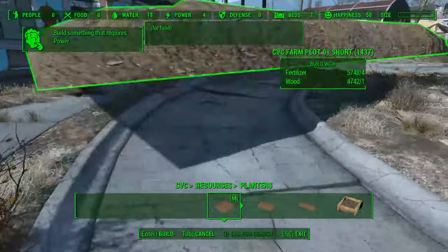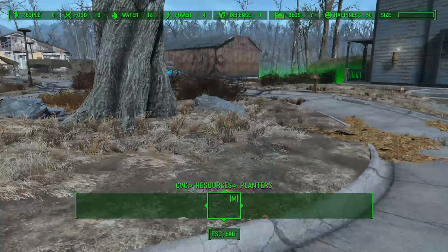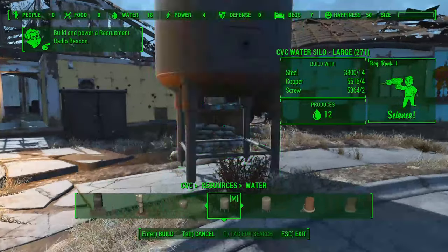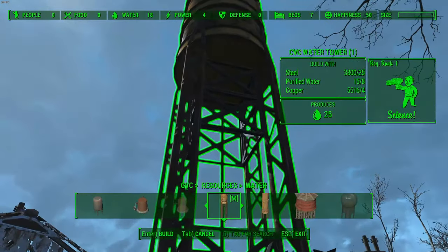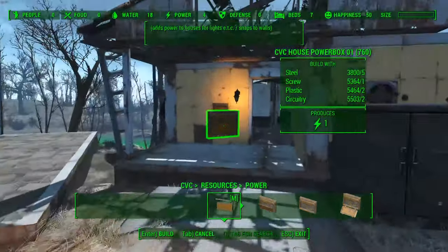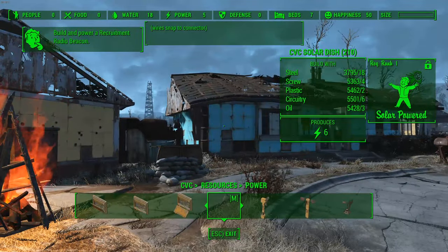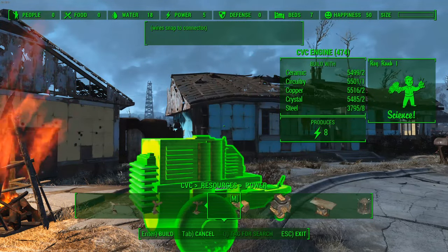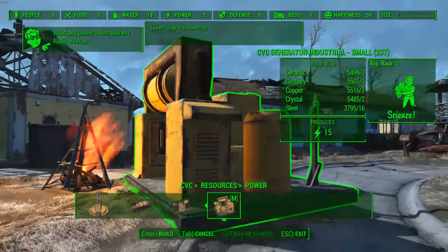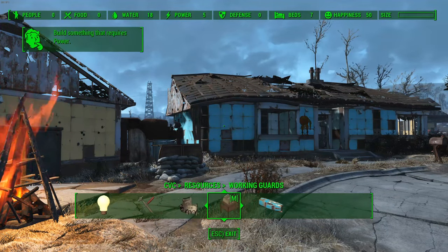There are also junk fences, barbed wire, wooden fences, chain link — all kinds of fences. There's also ramshackle furniture, different kinds of beds, seating arrangements, modular sofas you can piece together, tables, containers, and custom dog houses. New resources cover just about every food item in the game, new planter sections, different plots of land, new water options like silos, boilers, and giant water towers. For power there's a power box, solar power, fans, windmills, generators, batteries, and even quantum nuclear power.